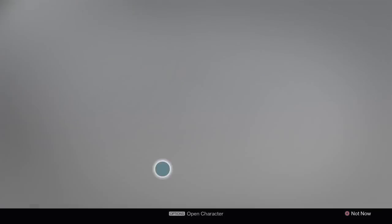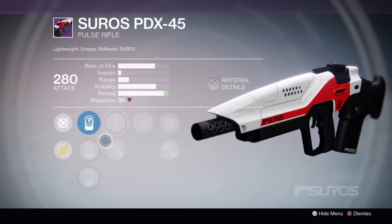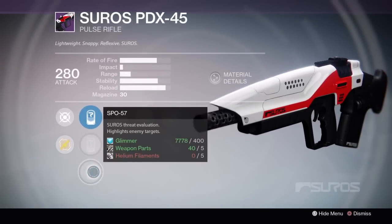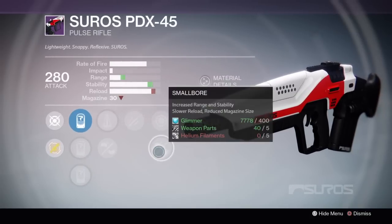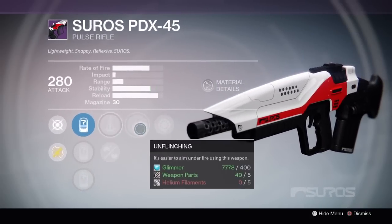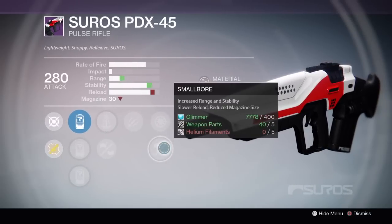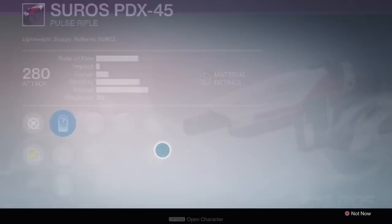Not much, just a little bit. We've got Smallbore, Perfect Balance, Unflinching, and SPO-57. Perfect Balance is great. Smallbore's okay, but this is not a big enough range boost for us to really get away with using it. That's not going to be nearly as big as Rifled Barrel, you know?